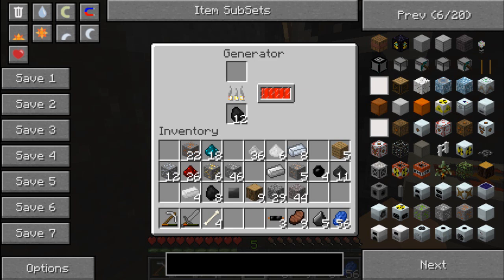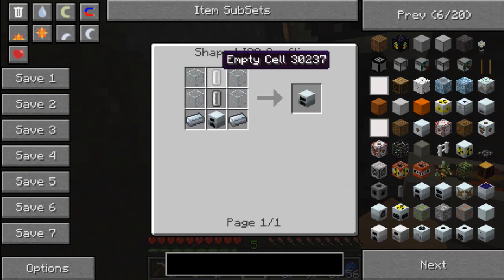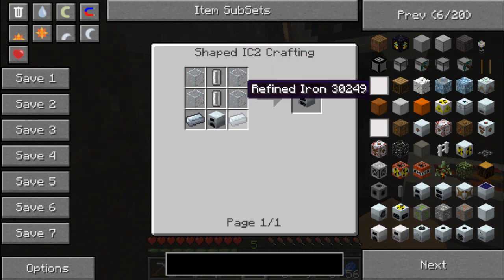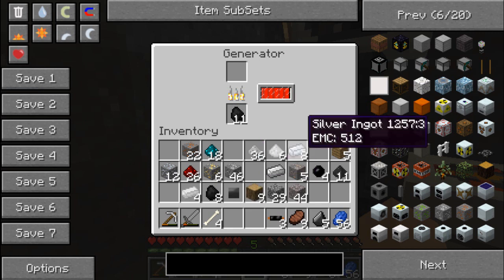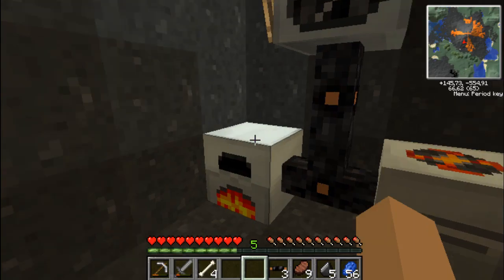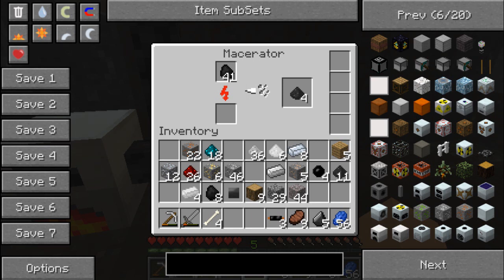I can probably make myself a geothermal generator — that could be okay, I suppose. I need two empty cells, which I think I already have, some glass, some refined iron, and a generator. I already have a generator at least — that's the good news. So I'll just do a magical transition to the point where I have all the coal dust ready, and I'll see you just now.